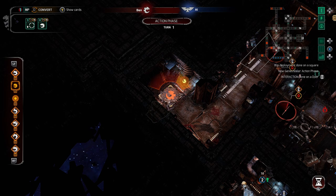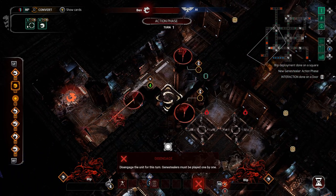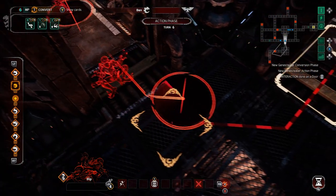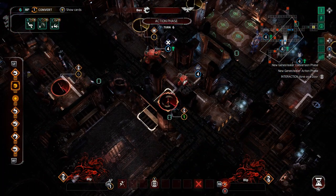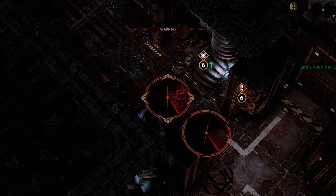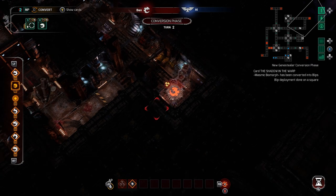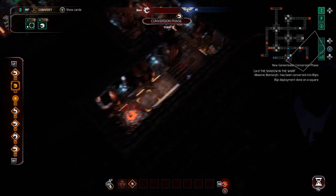Unlike the Terminators, Genestealers do not begin with units deployed on the map. Instead, they get a number of blips representing how they appear on the auspex scanners of the Terminators. Each blip contains between 0 and 3 Genestealers. You acquire more blips by converting a card once per turn, and they are placed on various spawn points throughout the map.